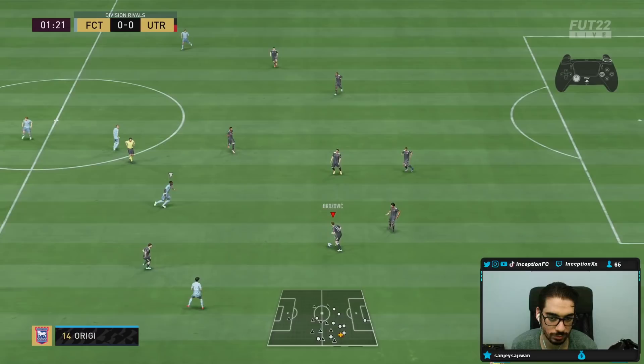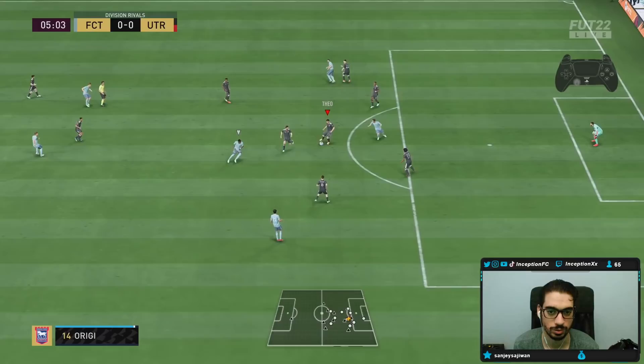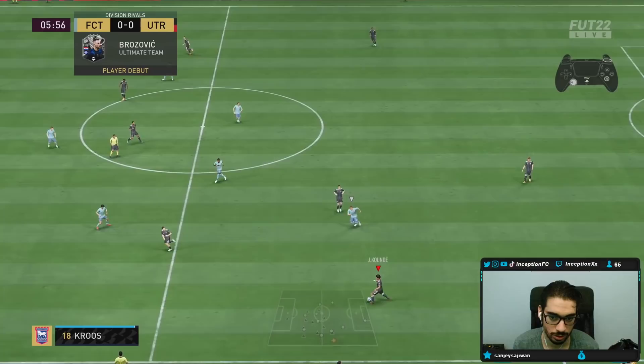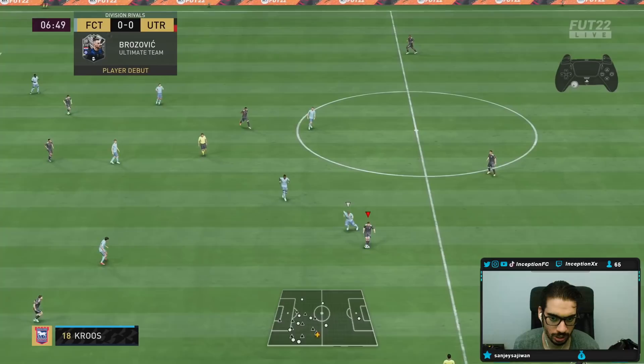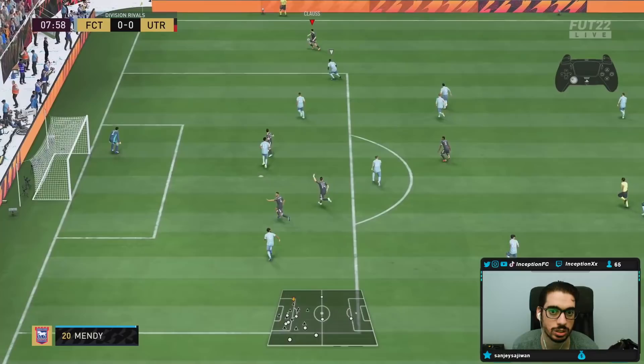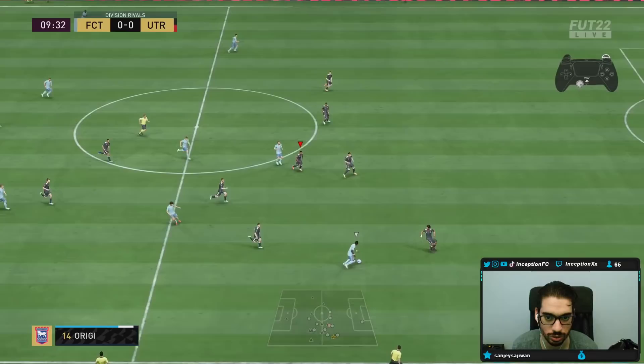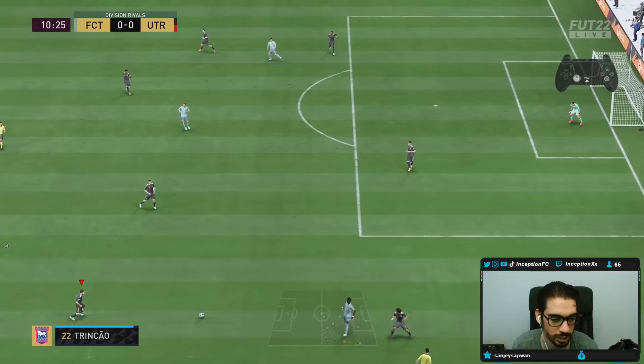Nice little interception there. The weak foot pass — oh, it was a driven cross though. Dribbling for a midfielder is not too bad. The lean body type is decent for sure. I'd like to be able to have that weak foot — if I want to play a right-footed player on that side I have the weak foot to make that sort of pass. Let's see what his track back is like — I'll use Nkunku in the middle. His track back looks like a medium-medium so far.